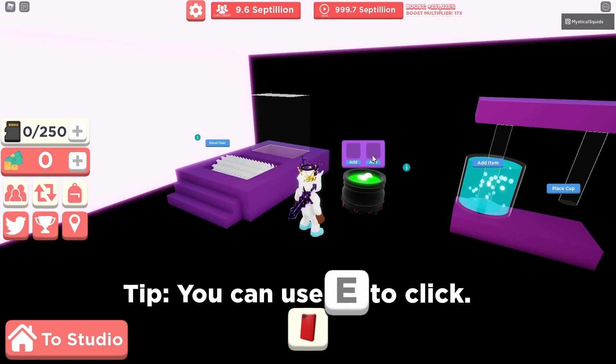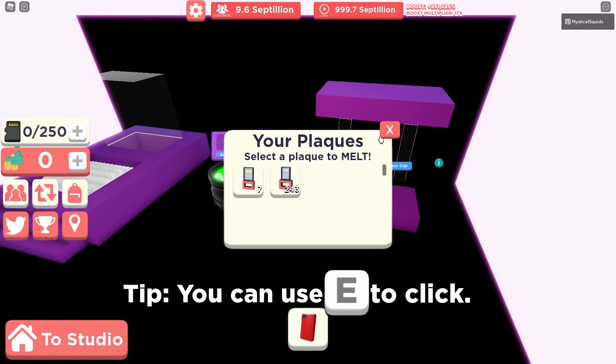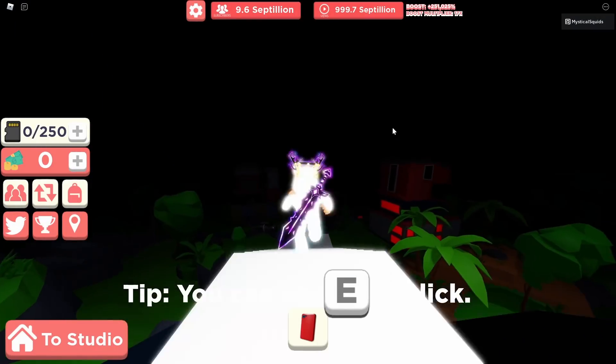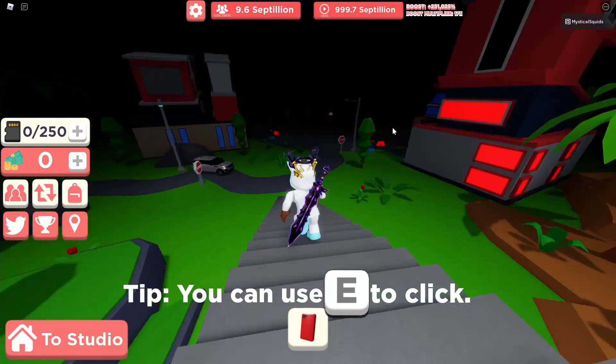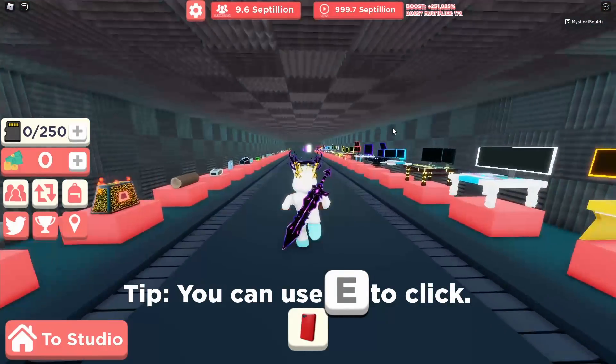We have zero cups. It still doesn't skip any animation. Wait — is it faster? I think it just makes animations go faster rather than completely skipping them. I thought it would completely skip the animations, but apparently it doesn't.